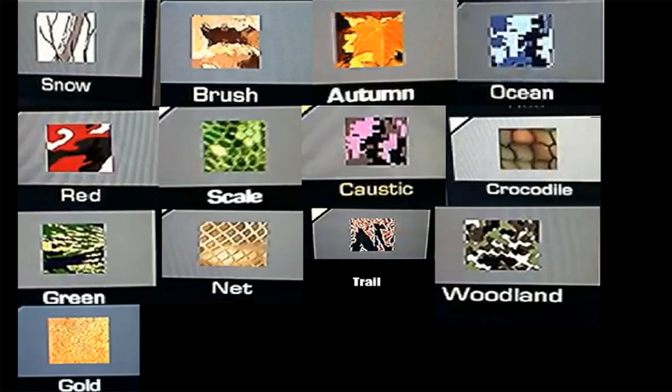There's also a second one that really stands out to me. There's also Gold, but that is not the one I'm pointing out. There's also Scale, which is a greenish snakeskin kind of camouflage, and there's also a Green camo. We've never had a Green camo on Call of Duty, and I really think it's a great little touch to the game to add camos we've never had in any other Call of Duty, such as Crocodile, Trail, and Brush.